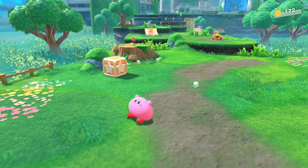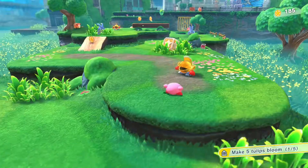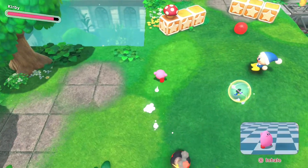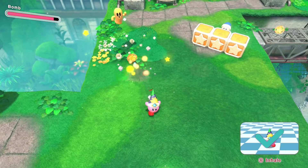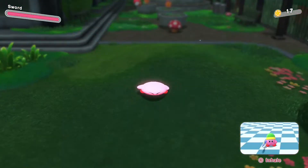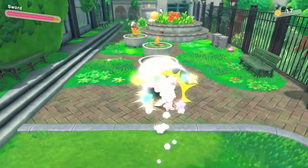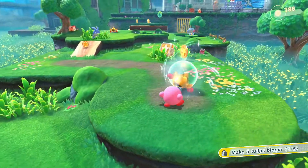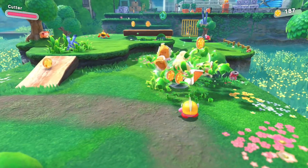In terms of core gameplay mechanics, as you walk around these linear 3D levels, you can jump, inhale, float, slide, and flip around. Kirby will still hold onto inhaled blocks and rocks and fire them out with a button press if you're not using one of the copy abilities. The hallmark copy abilities are still here — for example, you can inhale a knight and obtain the sword ability. The same goes for the bomber guy with the knight cap and the boomerang spartan. I don't know their names, but they're classic characters, so I think you'll get my point.